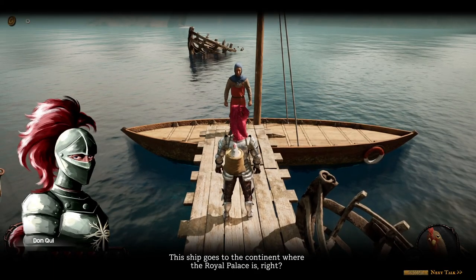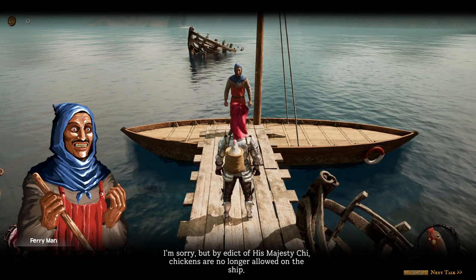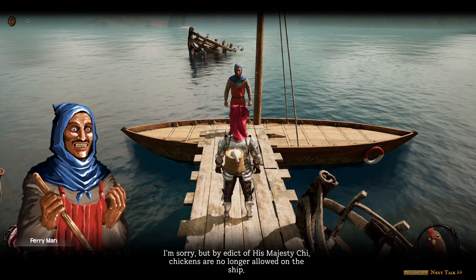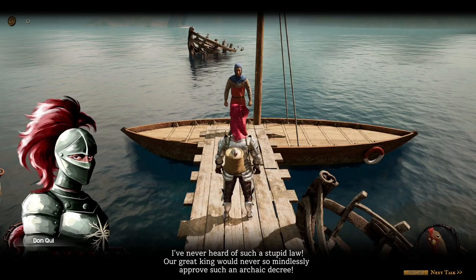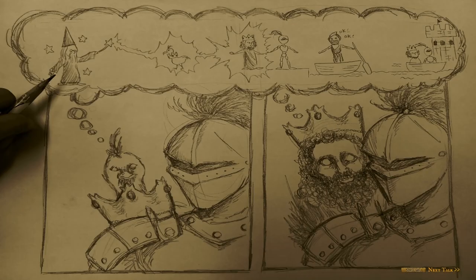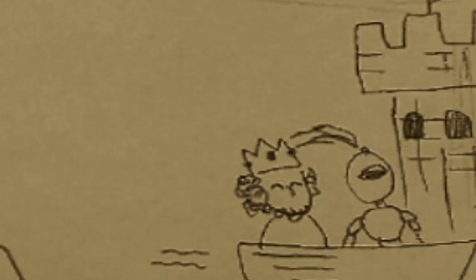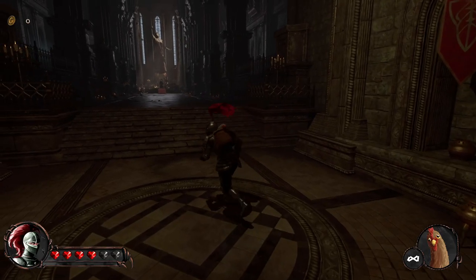Could you take me to the palace? The ship goes to the continent where the royal palace is, right? The captain says chickens are no longer allowed on the ship by order of his majesty. I've never heard of such a stupid law. So a wizard turns the chicken into a king and the king says okay - we go to the castle.